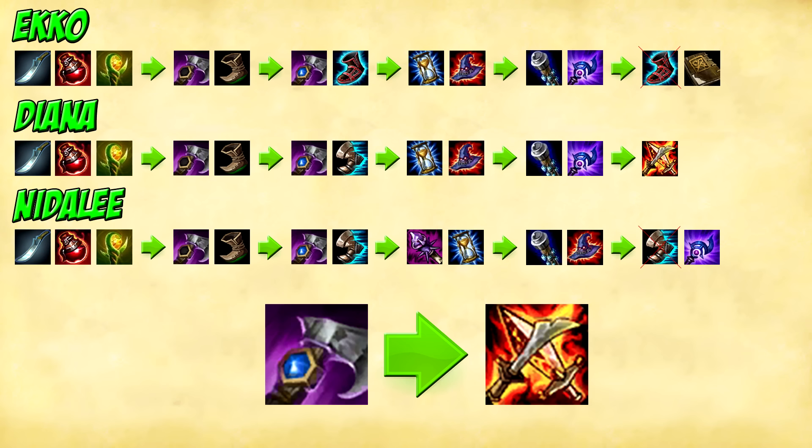Now you could sell your jungle item for a Lich Bane, but I won't do that because I think it actually gives more value to have Rune Glaive because it gives mana sustain and the AoE effect. Lich Bane is only a bigger amount of damage onto just one target.